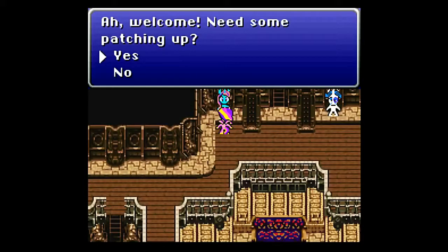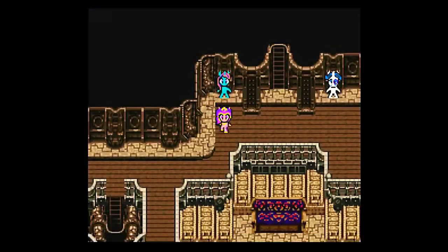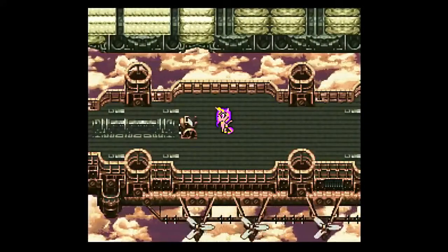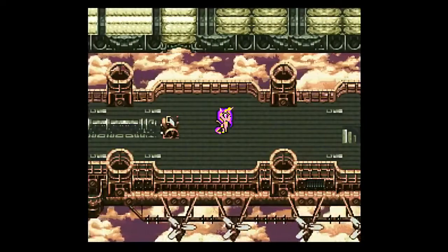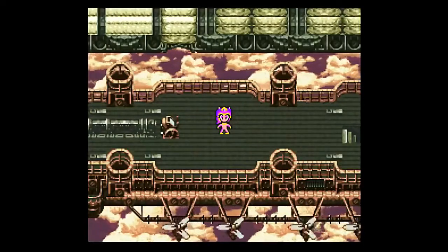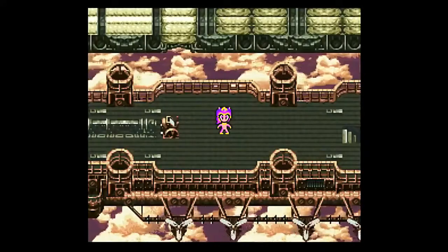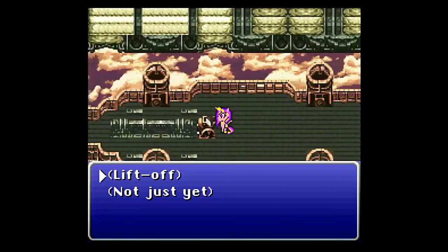Chrysalis will run away — it is completely random when she'll do so. Fortunately, we have healing right here on the ship. She has that move Charm, which is kind of a rarity when she uses it. She'll only ever use it once per battle typically. It's basically a guaranteed confusion ability that is completely unblockable — there is no defense against it — except apparently it can miss.